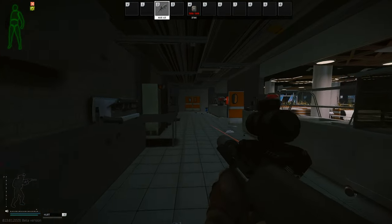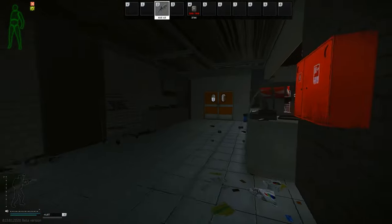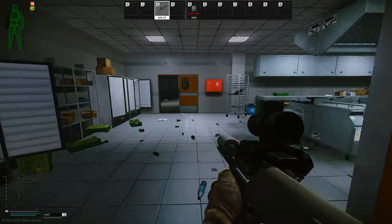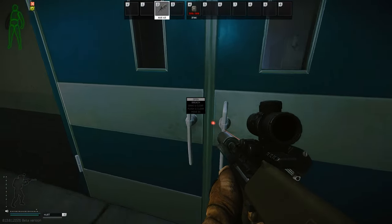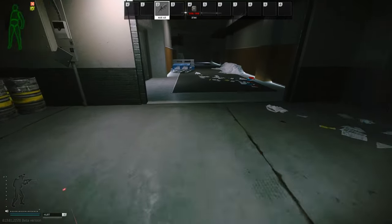This entire area is considered kitchen — as you can see it's a kitchen or cafeteria, but it's usually called kitchen. And then right here is the freezer — this entire area is called freezer, as you can see.